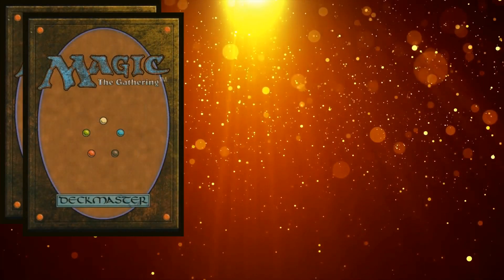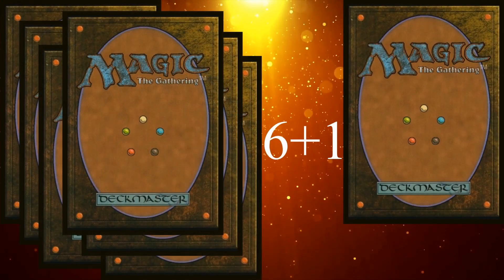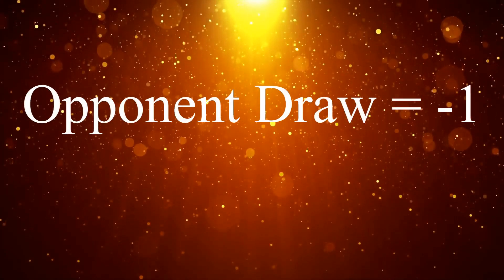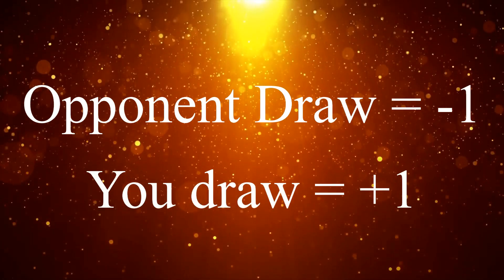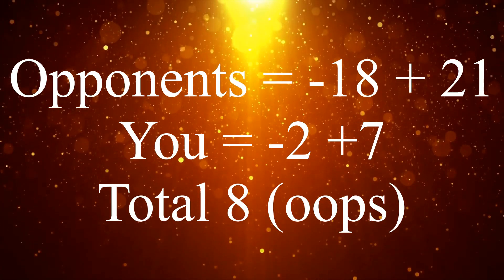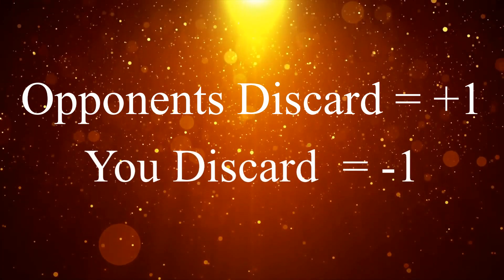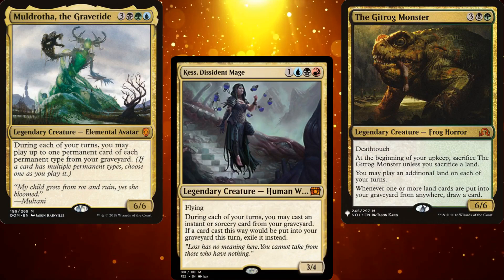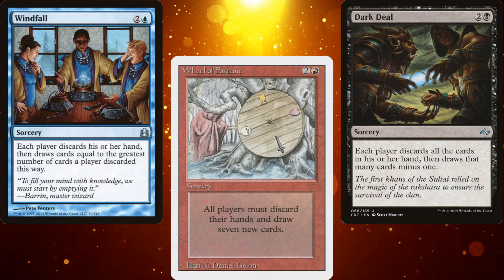Let's run some numbers on how powerful a wheel can be. If you have two cards left in hand after wheeling, you have a net gain of five cards. If your opponents have six cards, they only have a net gain of one card. The way we're doing the math is that every card your opponents draw is a net loss for you, but every card you draw is a net positive. Additionally, every card your opponent discards is a net positive for you, while every card you discard is a loss. This isn't always the case, as sometimes your opponents want cards in their graveyards, but it helps to illustrate the point — and this is part of why wheels draw so much hate in Commander.